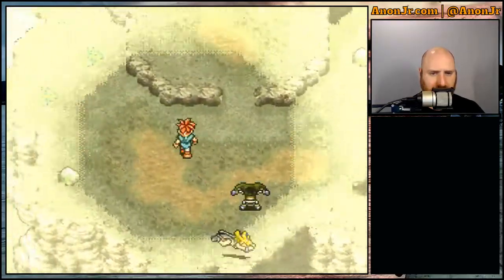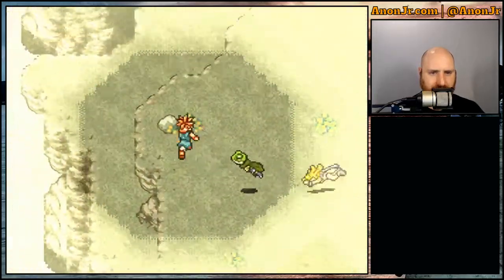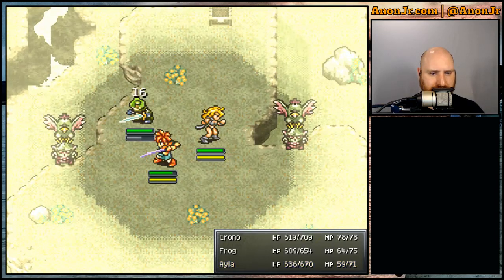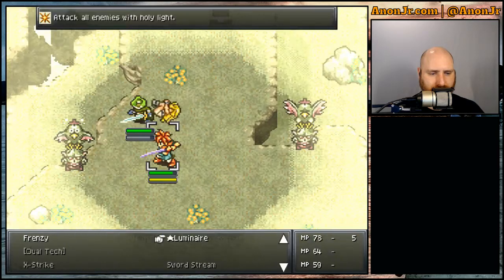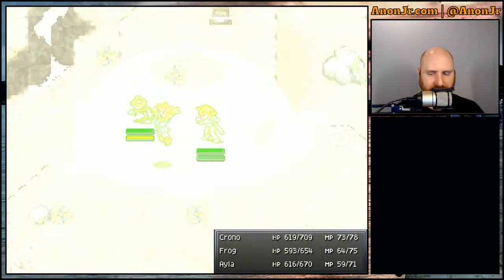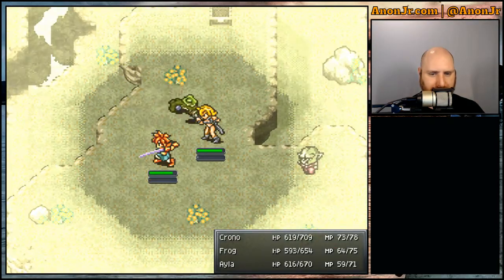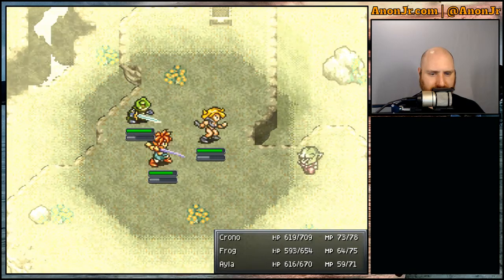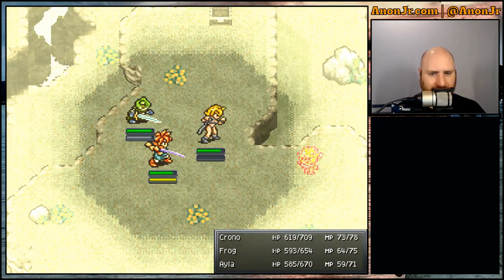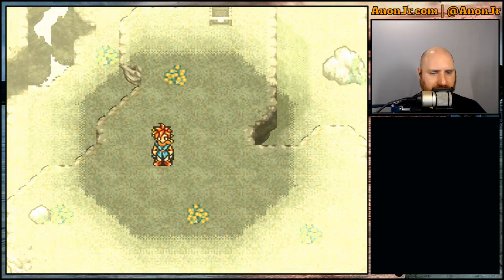Let's search the whole plane, double checking as we go. And there's our next box. Let's zap these guys real quick and try to make some quick work of them. Kicks rock for 31 damage — are you kidding me? XP, tech points, gold! Ayla's level increased yet again.